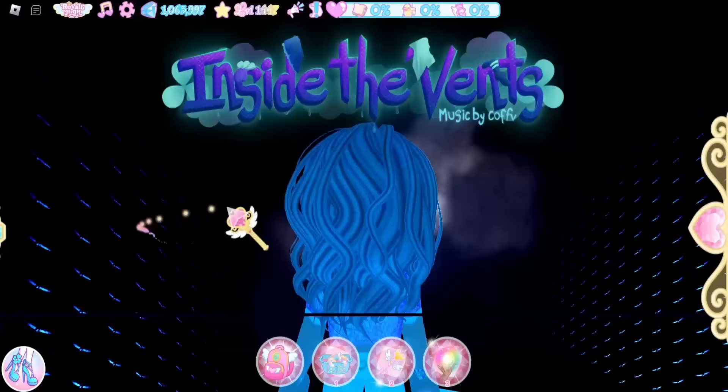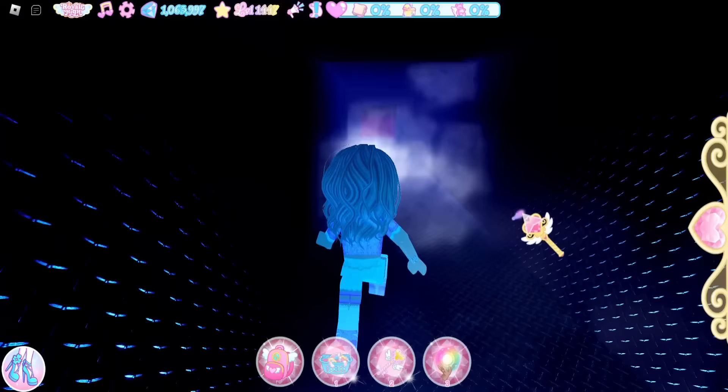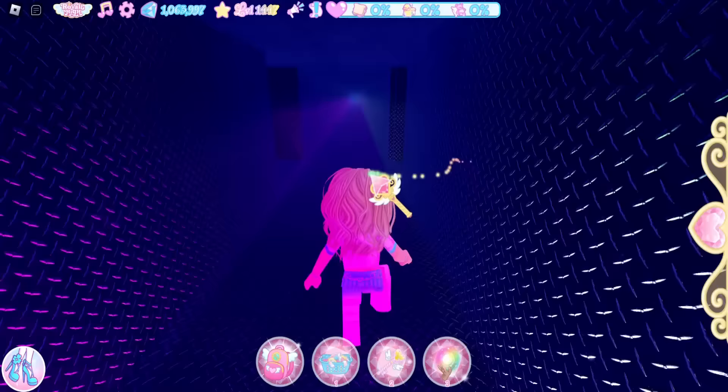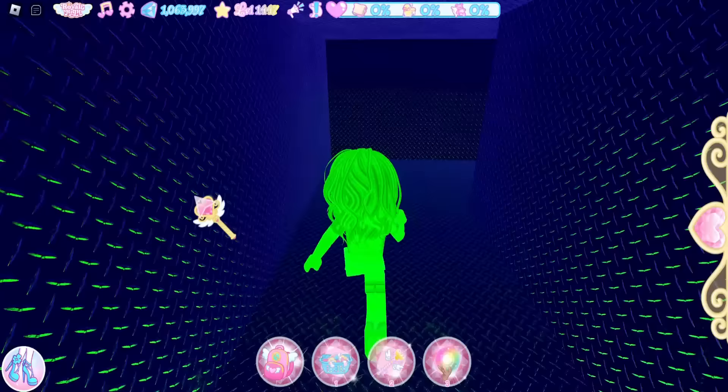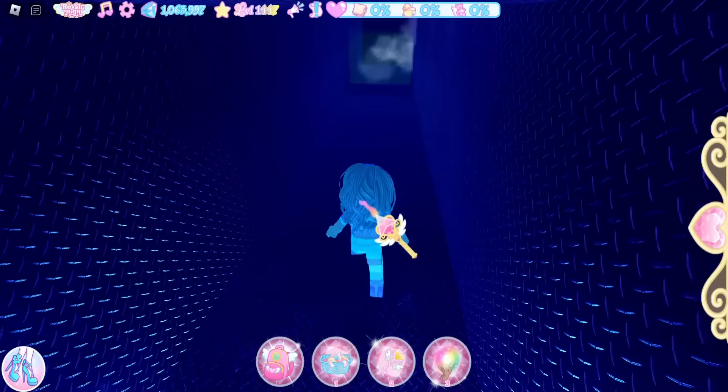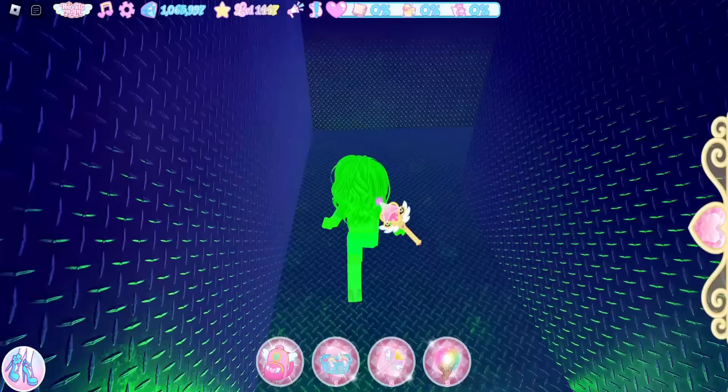We're back inside the vent. Go straight but this time take a right. Take the first right you see, then go down this long hallway — it'll feel like you're going in circles but you're not, you're going in a straight line. Once we reach the end of this hallway there will be a vent we need to jump over to get to the chest.